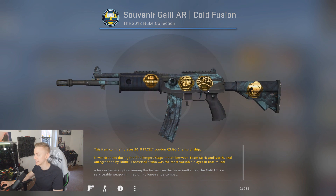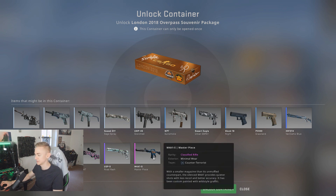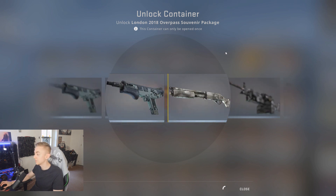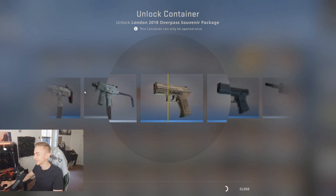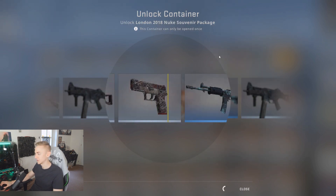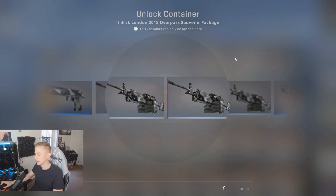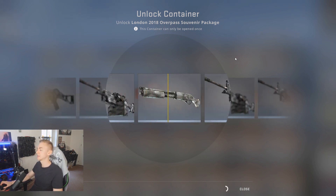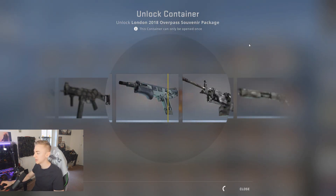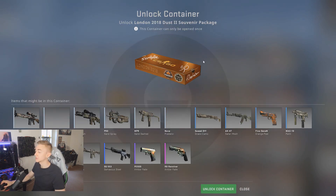Another Nuke — I lied about it being the last one, big fat lie. It's a light blue, better than a gray, I'll take it. We've got an Overpass package here — the pink DDPAT in souvenir, yes; the Masterpiece in souvenir, yes; I've already got the Road Rash in souvenir but I'll happily take another. The Desert Eagle Urban DDPAT would be cool too. We're going to get a Negev — that's actually quite a cool Negev. Another Overpass — show me the Masterpiece. It's a clock... it's the knife.